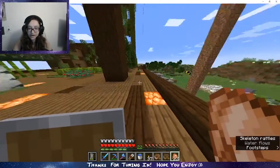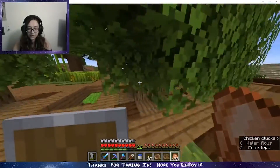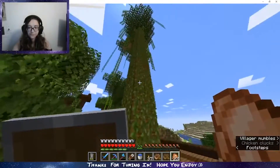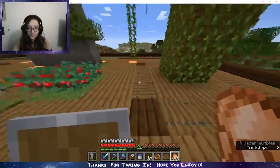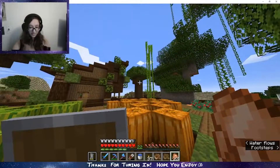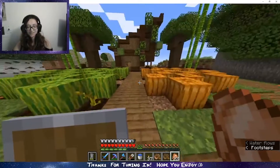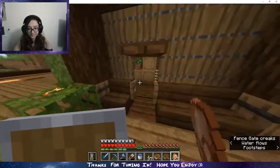And then we can take their family members away from them and enslave them. We have a giant spruce tree right here, some oak trees growing in two by two, a jungle tree, some designs, sweet berries, bamboo, a cactus, dark oak, another dark oak, birch, and pumpkins. We've got everything.